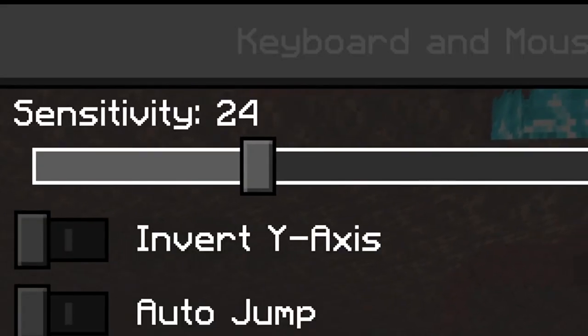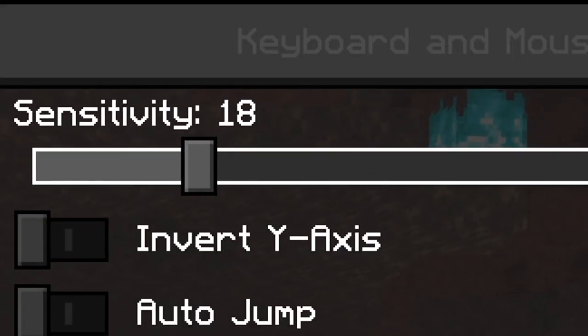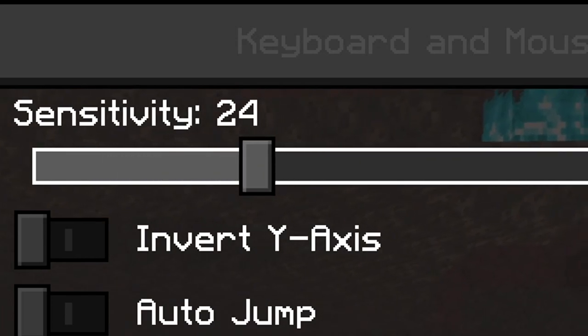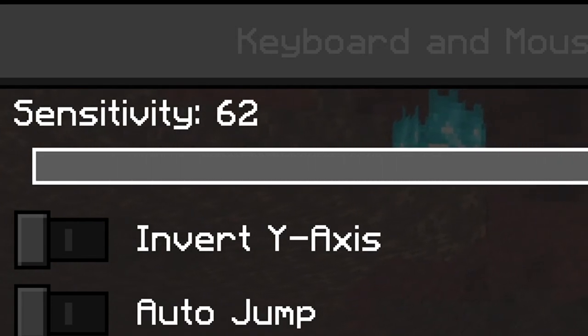Start by adjusting your sensitivity in your settings. It takes a lot of practice and trial and error. Changing your sensitivity after every few rounds is a good way to see which one works best for you.